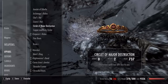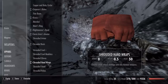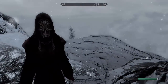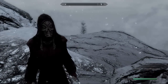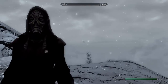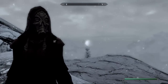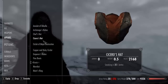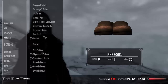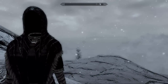One key glitch to show you: if you wear the Archmage's robes whilst wearing one of the masks, your face disappears. That's what you look like with the mask on with some other robes — but when you swap to the Archmage's robes, your face will disappear. An easy way to fix this is by saving and then reloading.